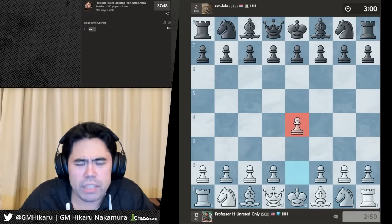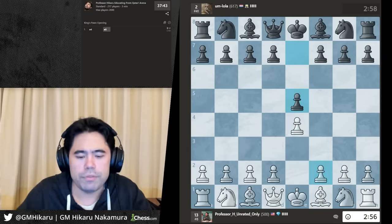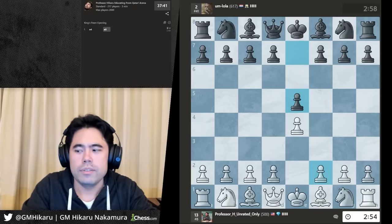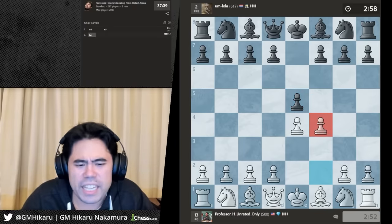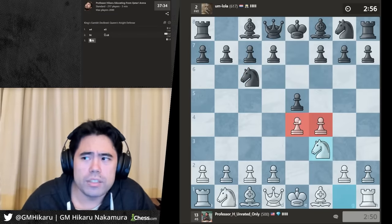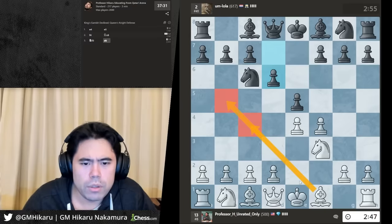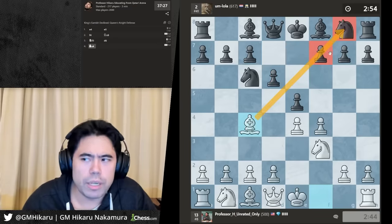Okay next game, we're gonna play e4 this time. Let's play the King's Gambit — this is an opening I don't recommend at the very beginner level but you can play it to some degree at lower levels. He gets d6 — now both bishop moves are good here, I think I'm gonna go bishop c4 to hit the pawn and the knight.